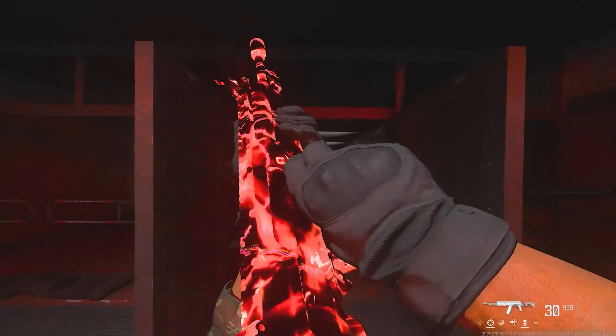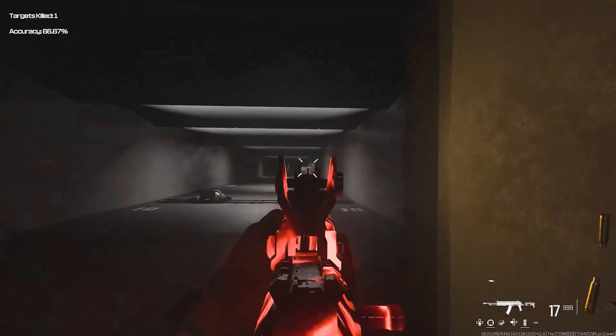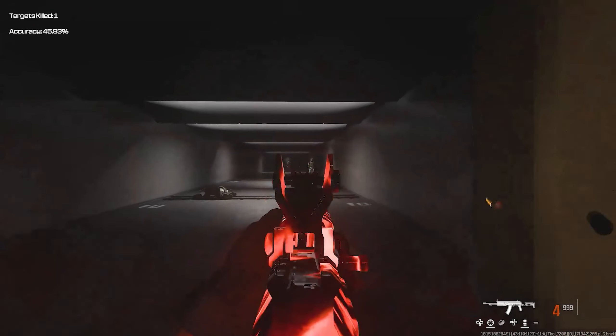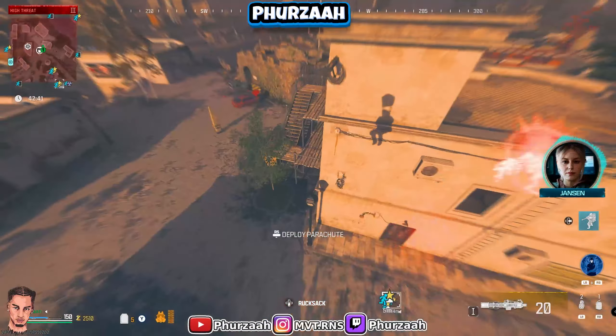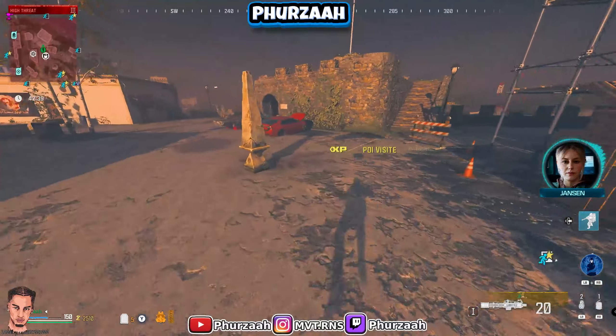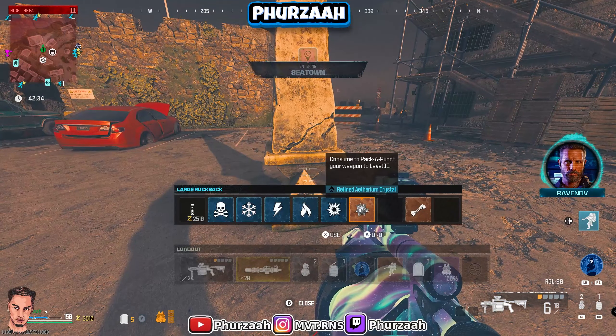Make sure you guys are subscribed if that's something you're interested in. At the start of Season 4 Reloaded they've added unstable rifts into the game. If you just load in you won't see any of these rifts around the map because it's actually something you need to do in order to get them to spawn.